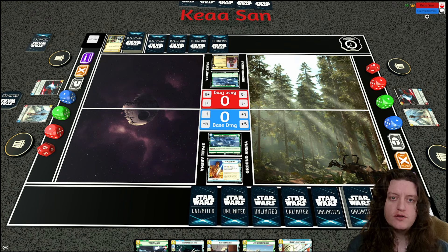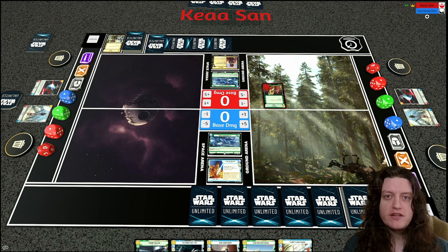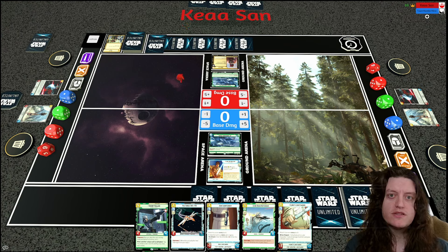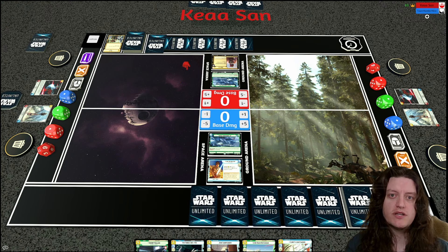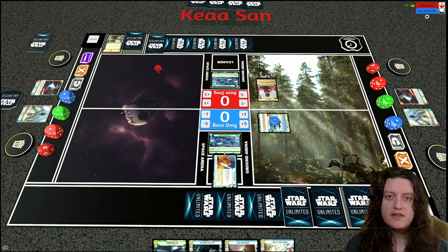I can use the new Echo Base Defender, which I think is a really solid card. It's a three-cost 4/3 with Sentinel. I can play it and give it a shield with Luke, making it annoying for my opponent. My opponent leads off with a Resupply, so we know Boba Fett will be deploying this turn. That shielded Echo Base Defender is, in my opinion, a great counter.